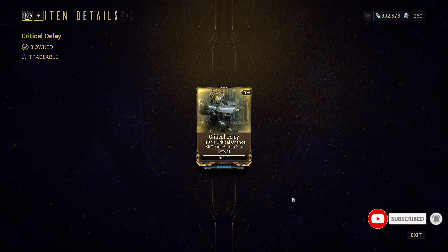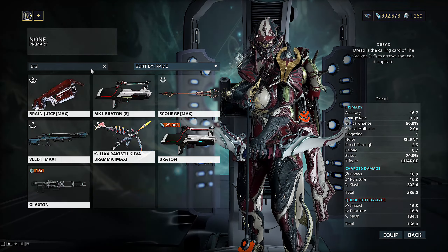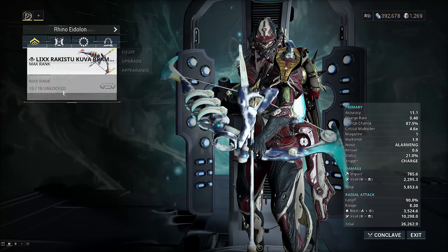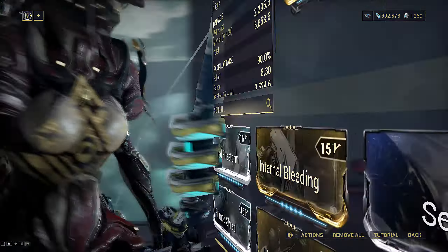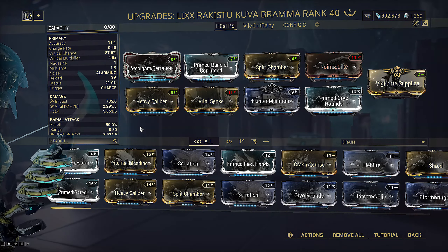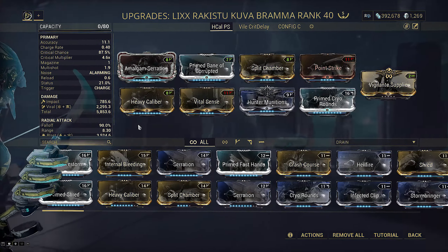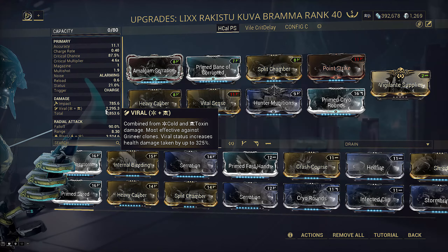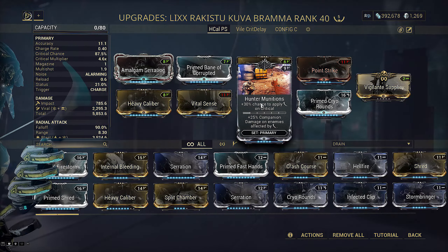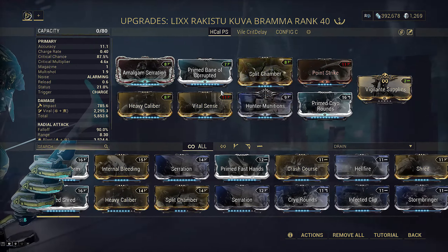Today we'll be taking a look at a couple of bows that can use this mod best. What better bow to start this off with than the Kuva Brahma. The Kuva Brahma is a lich weapon — the grind is real, but it's well worth it as one of the top tier primary weapons. We've got a cookie cutter toxin Kuva Brahma build with Prime Cryo Rounds to create viral on a Hunter Munitions setup, with standard crits, multi-shot, and Heavy Caliber to pump up those slash ticks. Vigilante Supplies helps deal with the very low ammo reserves.